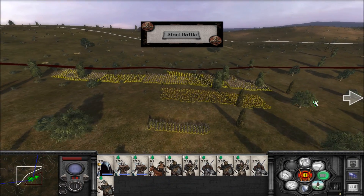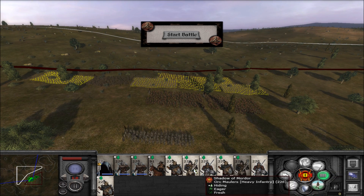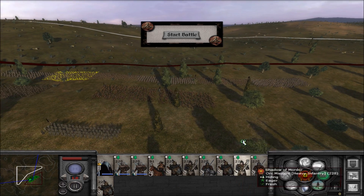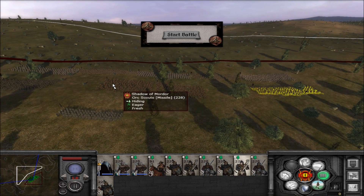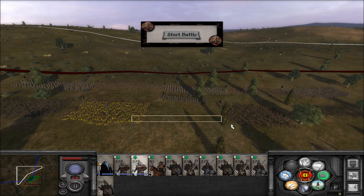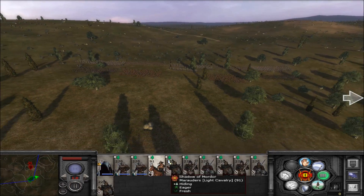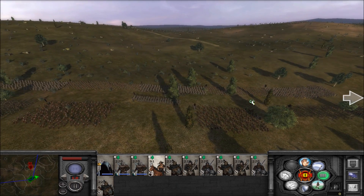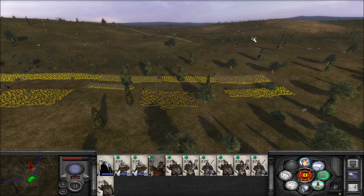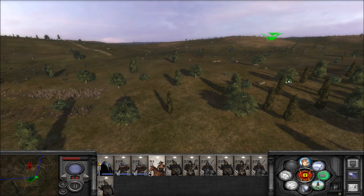Start deployment. Let's grab everybody but the maulers and set them up in front — a set of maulers on each flank. The general can get up in the middle, archers here. Our cav can stay over there. Everybody is up on this hill, let's get these guys moving up that way.